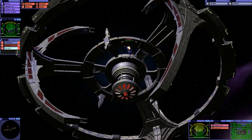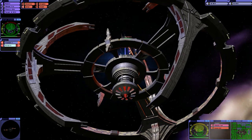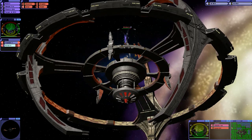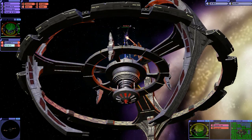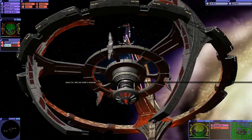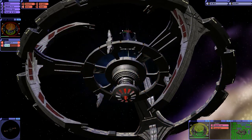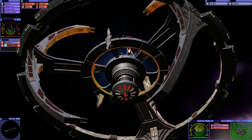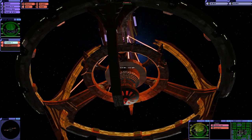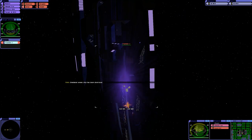Wow, they're a lot easier to deal with. Simulated enemy ship has been destroyed. The forward shield is draining. We are draining their top shield. One left. Simulated enemy ship has been destroyed.